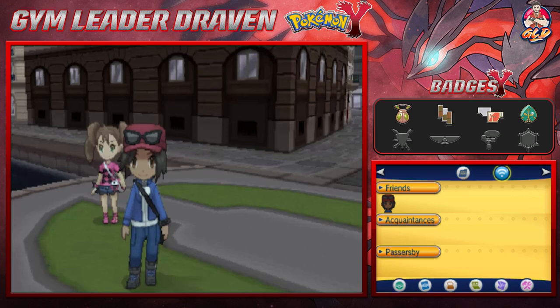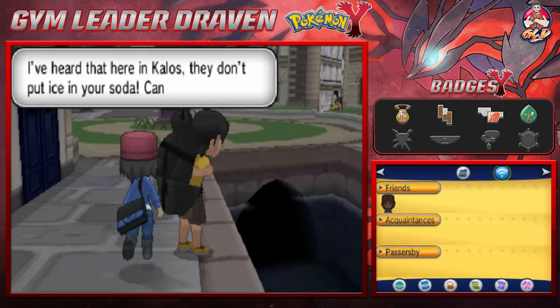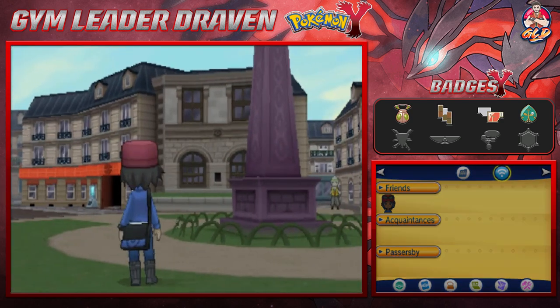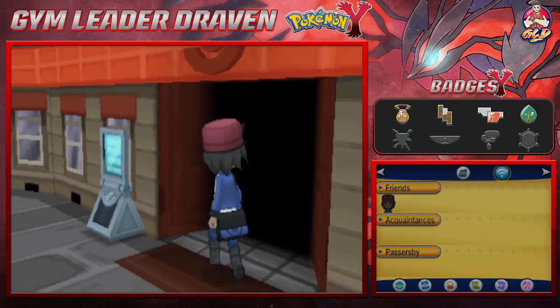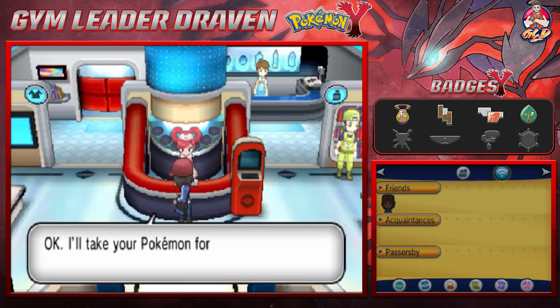What's up guys, it's me your host Draven, and welcome to another episode of our Pokémon Y walkthrough. We got to Lumiose City and it's finally time to see the lighting of the tower, because we solved the electrical problem. I see a Team Flare member right there — remember this, guys — Magenta Plaza, because you will be finding a lot of Team Flare members here. Let's go to one of the three Pokémon Centers in Lumiose and get our Pokémon rested.